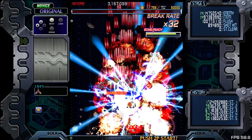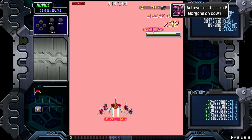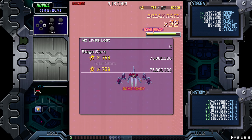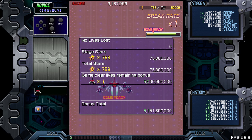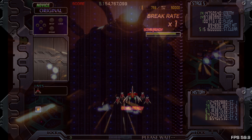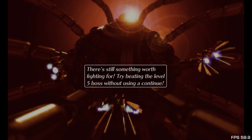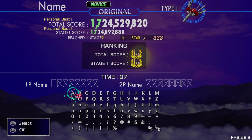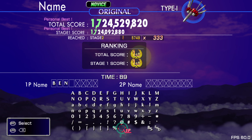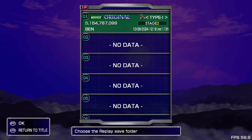It only took me about four credits for that section. Gorgoneon down - I guess that's the final stage. The game then tells you: 'There's still something worth fighting for - try beating the level five boss without using a continue.' So here you go - the game is nudging you towards engaging with the mechanics in a big way. Let's put my name in. Anyway, I hope you enjoyed that - that's my battle mode playing a game for the very first time and waffling about game mechanics.